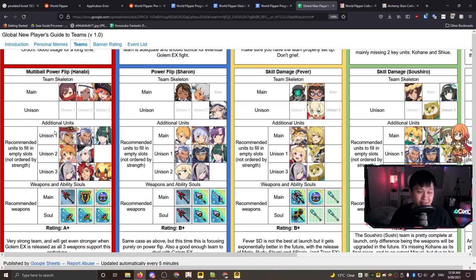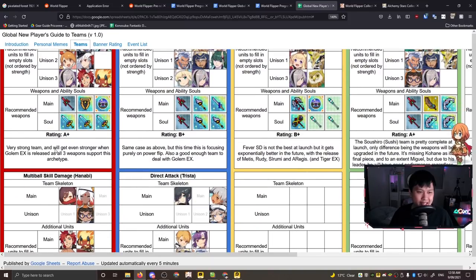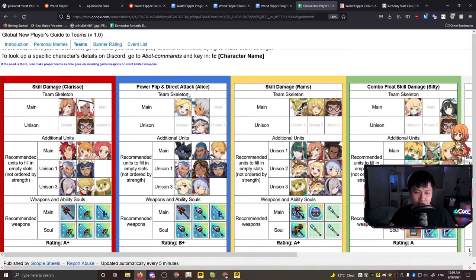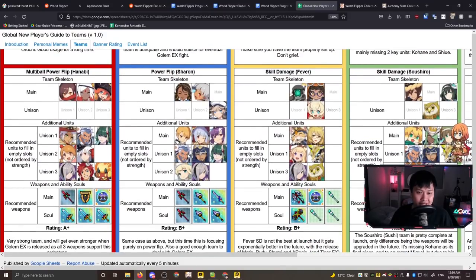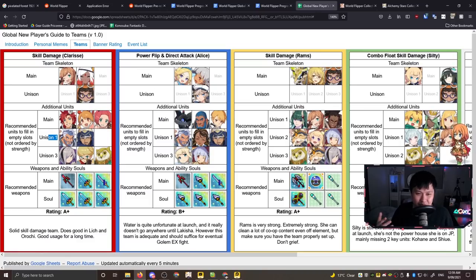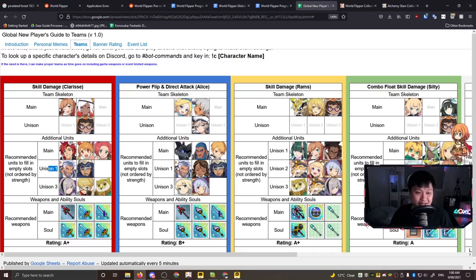They've got nice commentary down here with evaluations and rationales. You should look through each of these and note the common units - characters that come up a lot across multiple elements. For example, Varon shows up here, here, here, here, here, and everywhere. This flexibility tells you why he is rated so highly as a reroll target. Looking at the sheet, he's not used as a main unit anywhere - he's used predominantly as Unison 1.